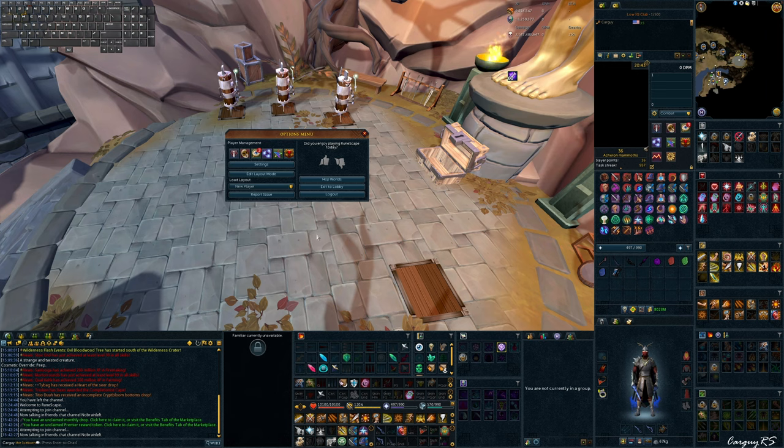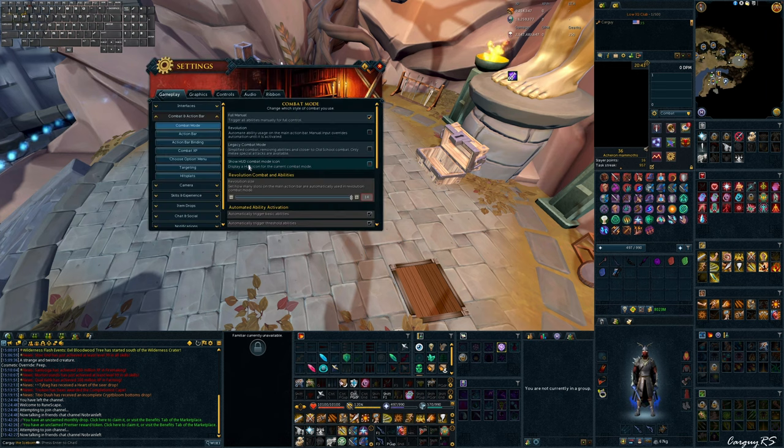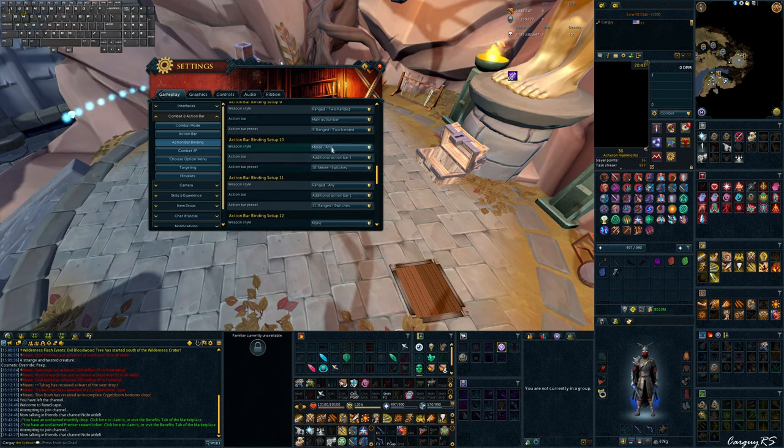What you're seeing when I switch weapons and my ability bar changes is something known as action bar binding. If you hit Escape, go to Settings, then go into Combat Action Bar under the Gameplay tab — Action Bar Binding — you'll see a bunch of different setups. You're just adding any type of weapon equip, split between dual wield, two-handed, or any, which lets you bind your action bars to certain weapon or combat style types.